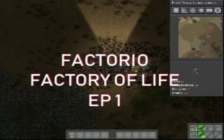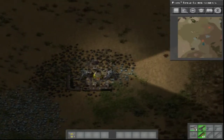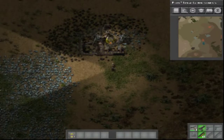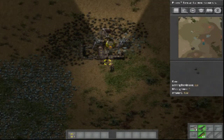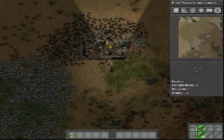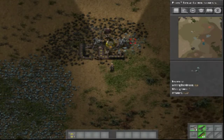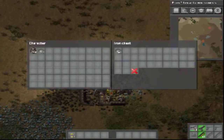Welcome guys, welcome to the first episode of Factorial. As you can see, I did a bit of work off camera, so we have a line for metal that's actually working. The only thing we have to refuel is this one here. This is good for now, so we have a constant supply of metal plates.